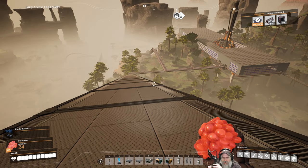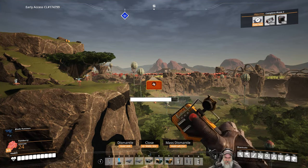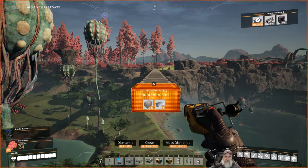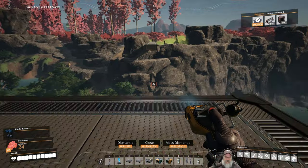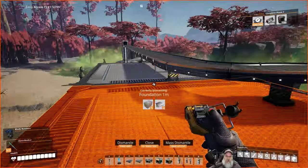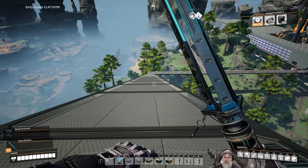It kind of goes back to that thing we discovered several episodes ago where the universal or global grid doesn't take height into account. We're out of iron plates. One thing I don't like about running conveyors down a ramp like this is they have those little bumps in them at the junction, but I don't know how to get rid of them.